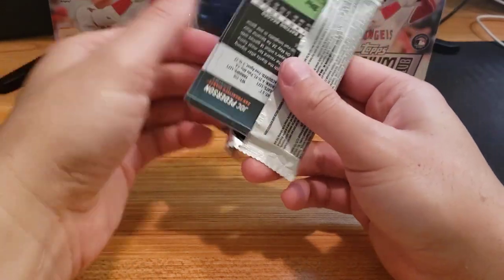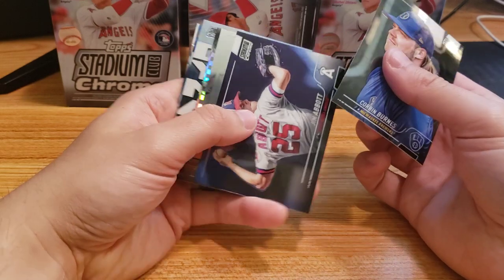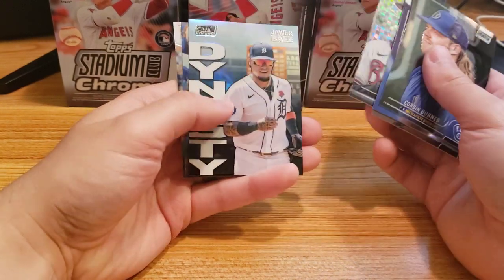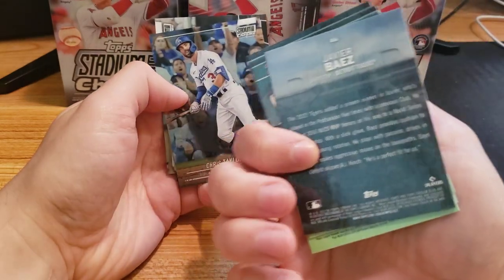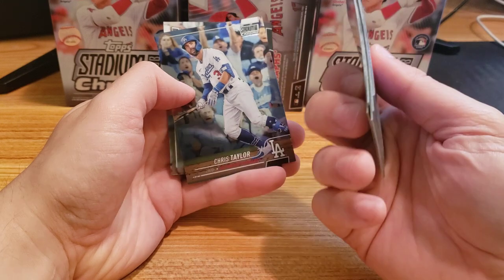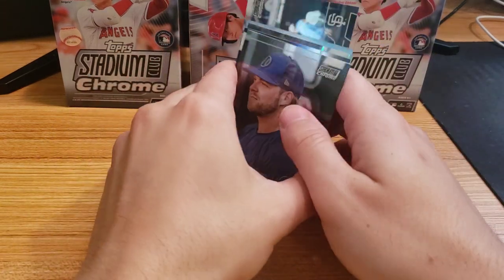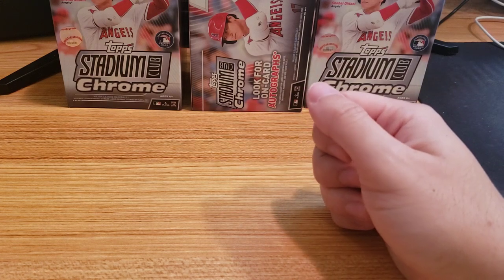Hope for something nice. Corbin Burnes. Jim Abbott. Alex something-or-other, Ian Anderson, Dynasty, Javier Baez — that looks like a cool insert. Chris Taylor and Joc Pederson — sweet. Well, nothing too big this time around, but that's what happens sometimes.